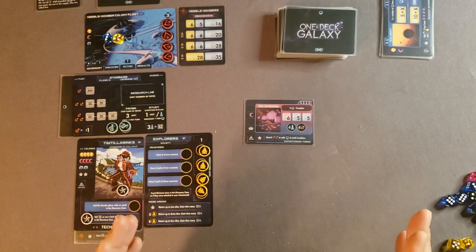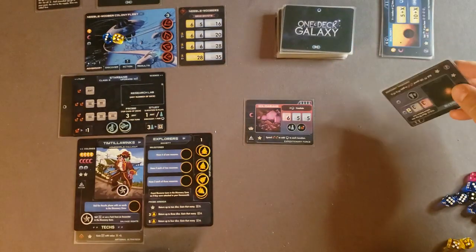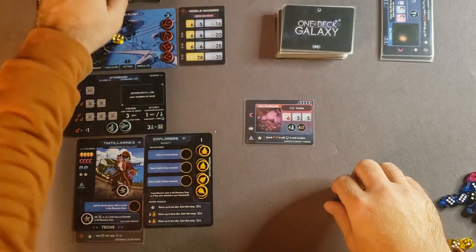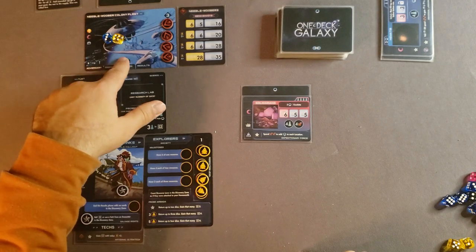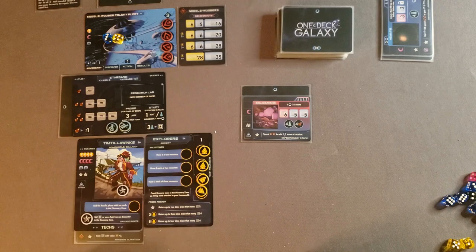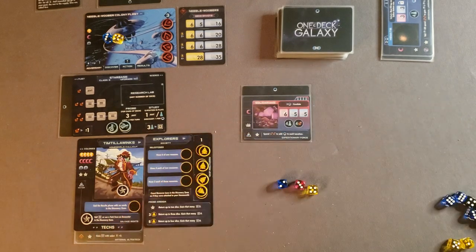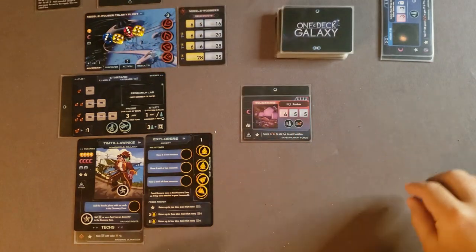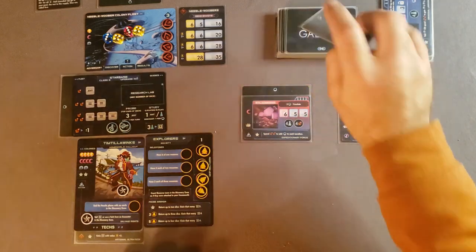That ends the results phase. Now the adversary phase begins a new round: discard a card, add one influence to the adversary and one to the encounter. The adversary only has two influence so he escalates again, rolling one die of each color. Two dice meet the threshold of three-and-over, so we lose those two dice to the horde. Then we move to the discovery phase and add new cards to the discovery zone.